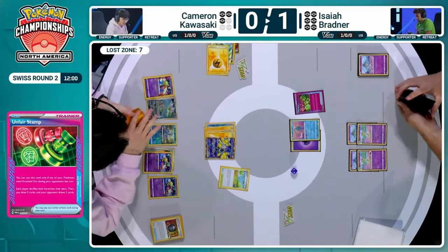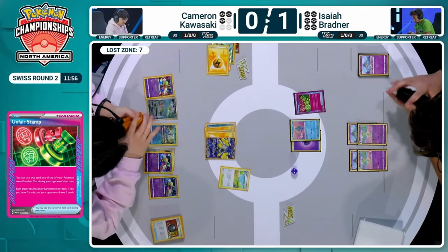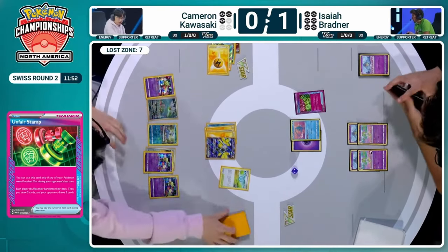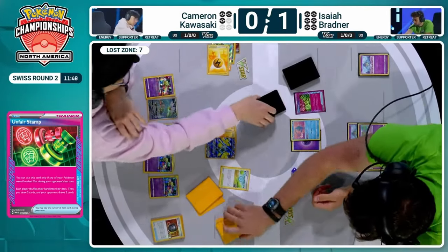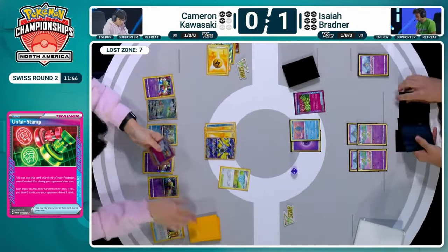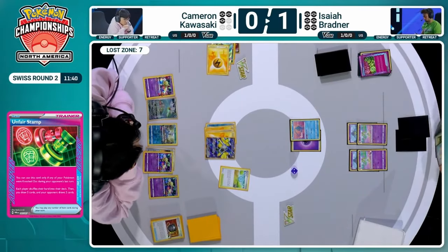Unfortunate turn of cards, because if we just had a couple more things there, Isaiah maybe could have had a little bit more to work with. This Unfair Stamp is going to get him an additional five cards after a shuffle. Cameron, of course, is going to be limited to two cards. Ooh — was that the Prime Catcher? It was Prime Catcher and a Colress. Oh my gosh — so not as unfair as you would think. We got the green stamp that time — great stamp for Cameron.